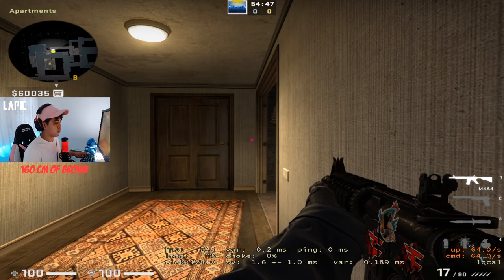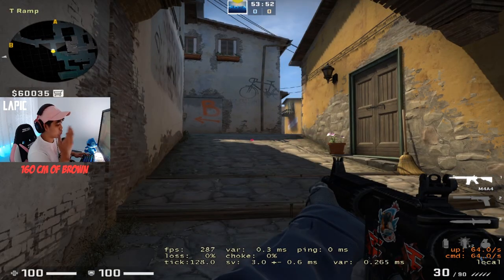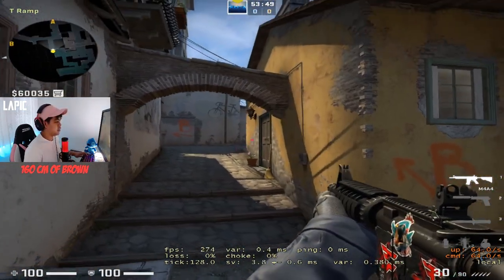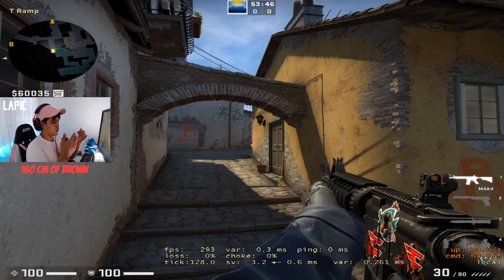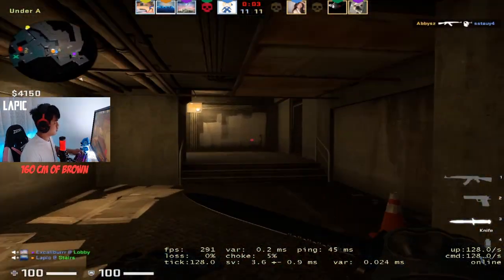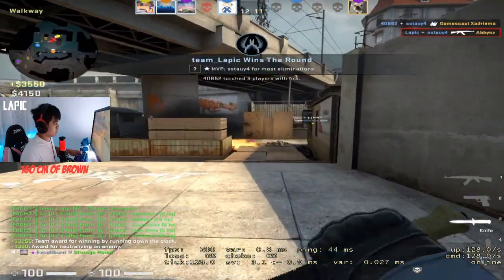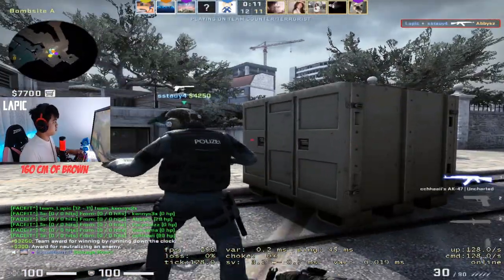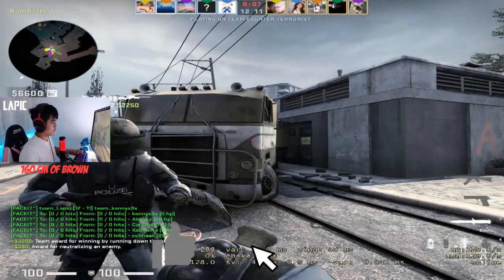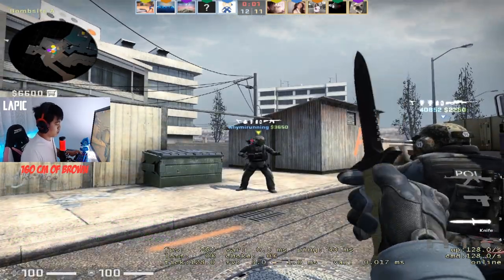No footsteps means you can hold a tighter angle; a lot of footsteps means hold a wider angle so they just run into your crosshair. I know there's a lot of videos out there talking about how to hold angles but I just wanted to give my take based on how I play and my reaction time. Always keep in mind to be aware of the situation. Get really comfortable with your sensitivity - if you change it a lot it's going to take longer to get used to holding these angles.